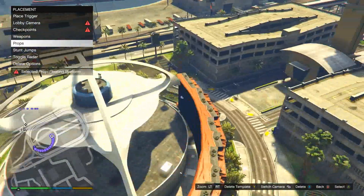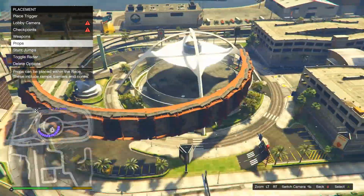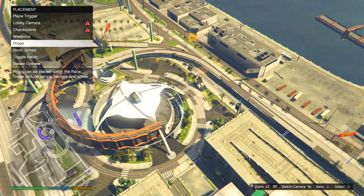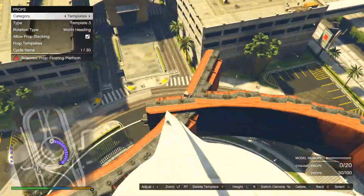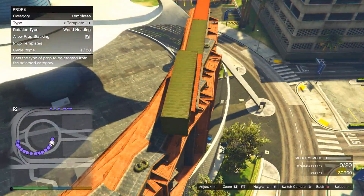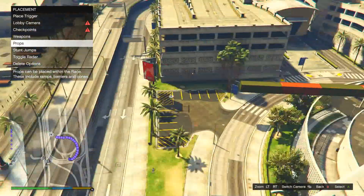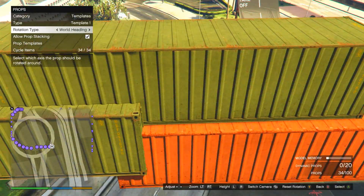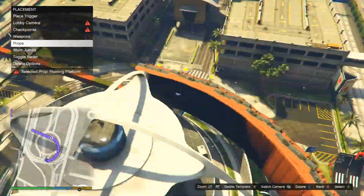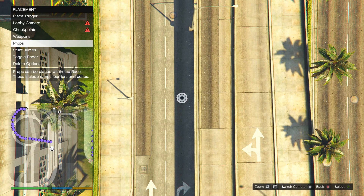I was going to talk about those cars real quick because they were pieces of crap. If you haven't bought them yet, don't bother. The Vapid FMJ slides around way too much — it's like driving on ice, kind of like the lowrider cars. It has a nose that really digs in, and the same thing with the Reaper. The Reaper has a rear end that hops every single time you do anything with it.